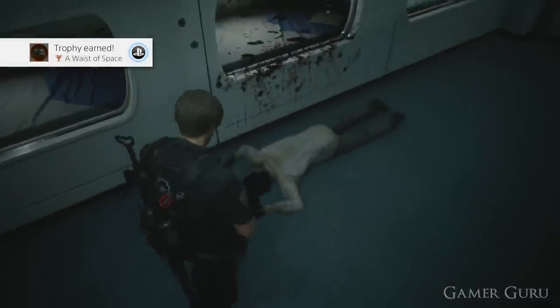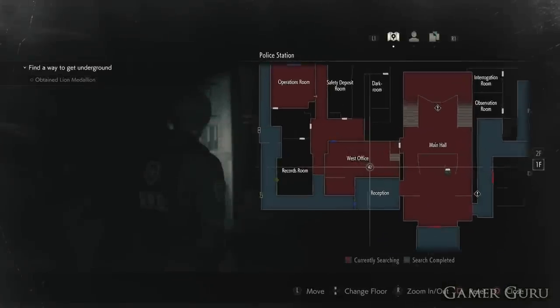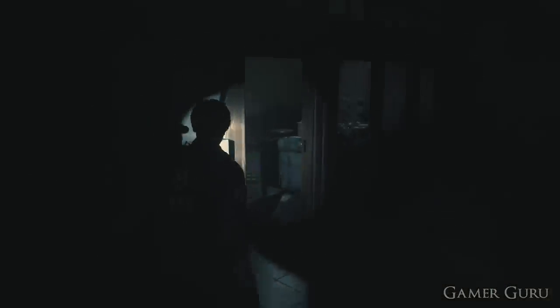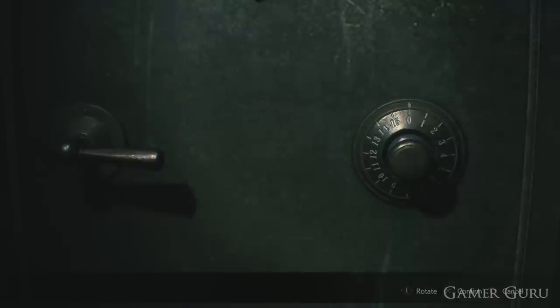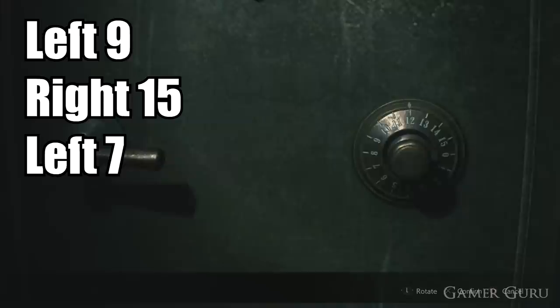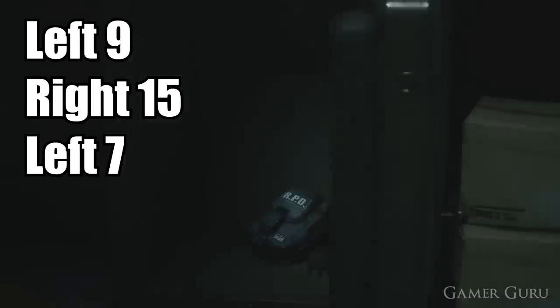So with that said, let's jump straight into it. The first hip pouch can be found in the west office inside the safe. This is on the first floor of the police station, on the west side of the building. Once we come across the west office we want to go inside the back room — the safe is going to be on the far end. The combination to the safe is left 9, right 15, then left 7. Inside is going to be the first hip pouch.